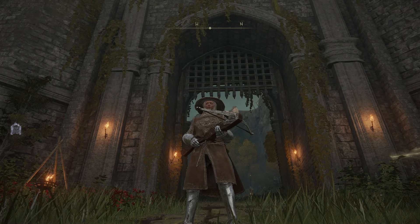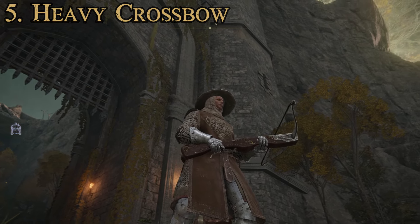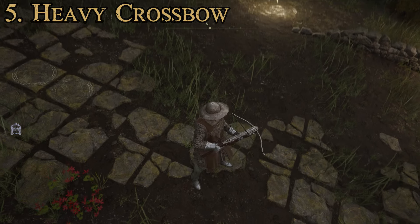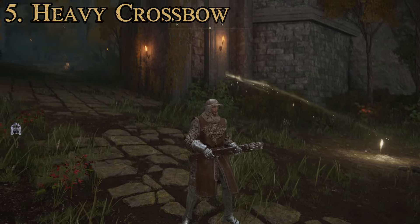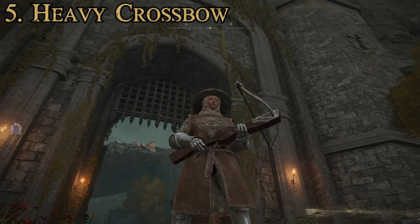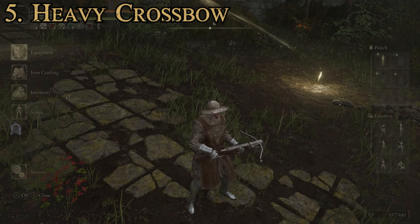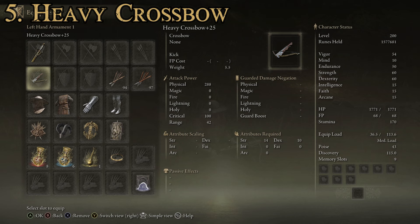We're going to start off at number five with the heavy crossbow, which you can see I am wielding right here. As far as appearances go, it actually looks pretty dang good. For the most part, they do a pretty good job in this game of making the crossbows look both stylish and actually functional. The heavy crossbow is one of the more standard ones in the game. Attributes required: 14 strength and 10 dexterity, nothing else.